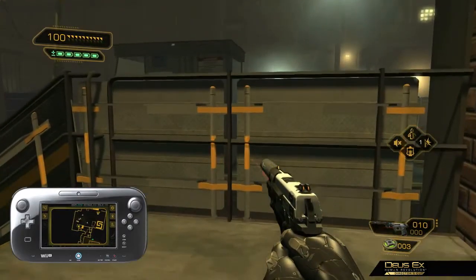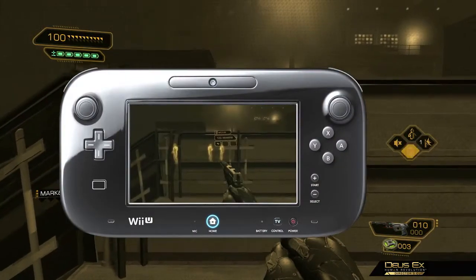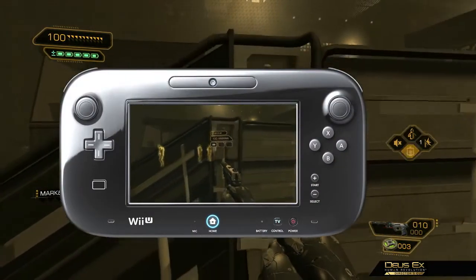There are several guards up ahead. Using the Smart Vision Plus feature can help you see where the guards are located, what they're carrying on them, and just how much of a threat they really pose.